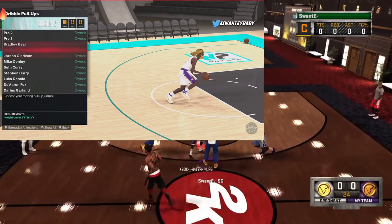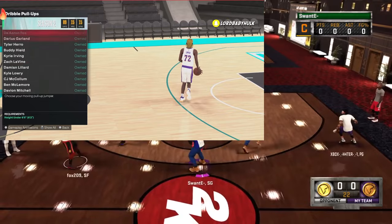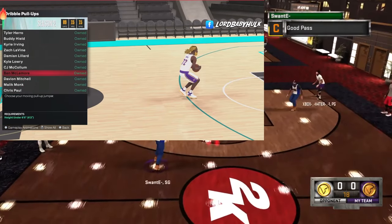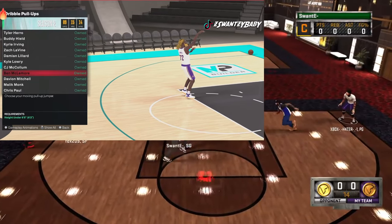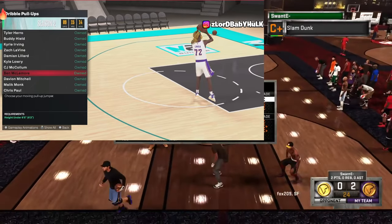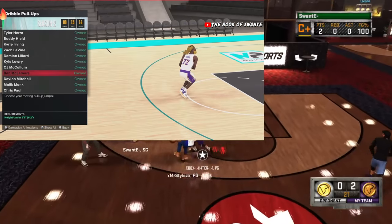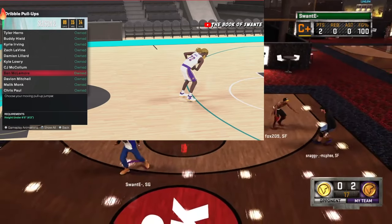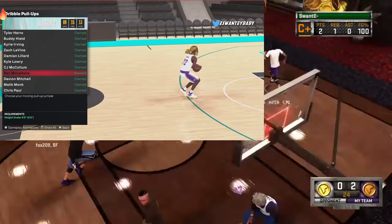Now let's talk about small builds. Pro 2 is still immaculate for little builds. Booker is also immaculate for little builds. Now people say this next fade is like the Trae fade replacement since the Trae fade is unlocked through rep. This is a top tier fade for guard builds — still not as good as the Booker or the Trae, but it's below that in a lower tier.